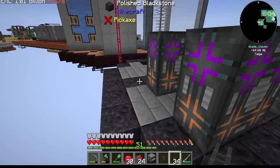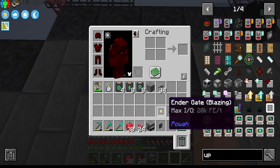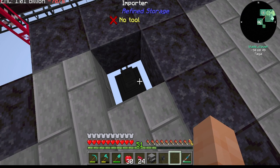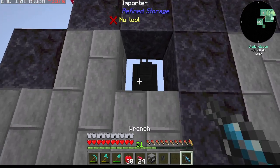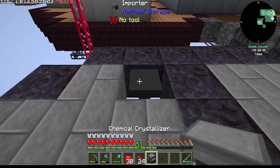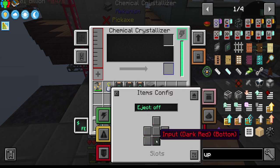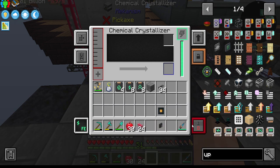Now all we have to do is put in our importer right there. Grab our wrench, switch it for our configurator. You do now - we'll have an item output to the bottom, yes - which is fine. And then your gas inputs are all around so it doesn't matter.